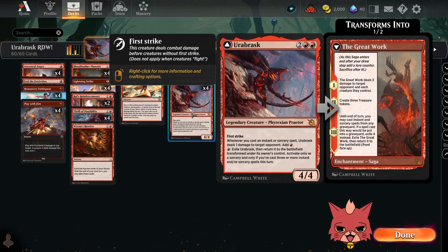Urabrask transforms into The Great Work — it's a saga. Chapter one deals three damage to target opponent and each creature they control. Chapter two creates three treasure tokens. Chapter three: until end of turn, you may cast instant and sorcery spells from any graveyard; if cast this way they'd be exiled instead. Then exile The Great Work and return it to the battlefield front face up — so you get Urabrask back on the board.